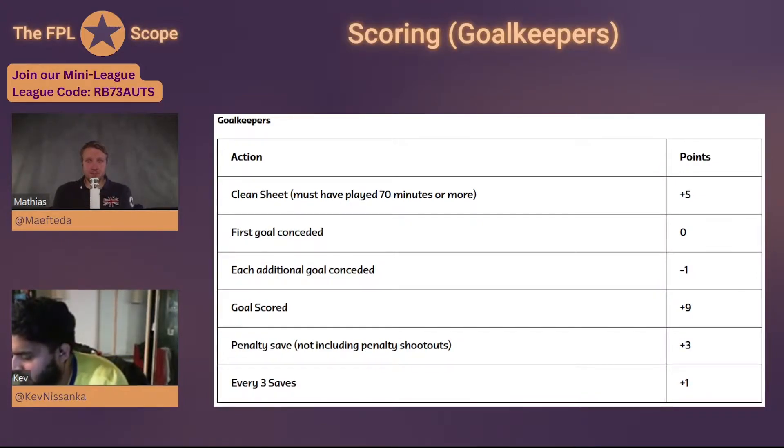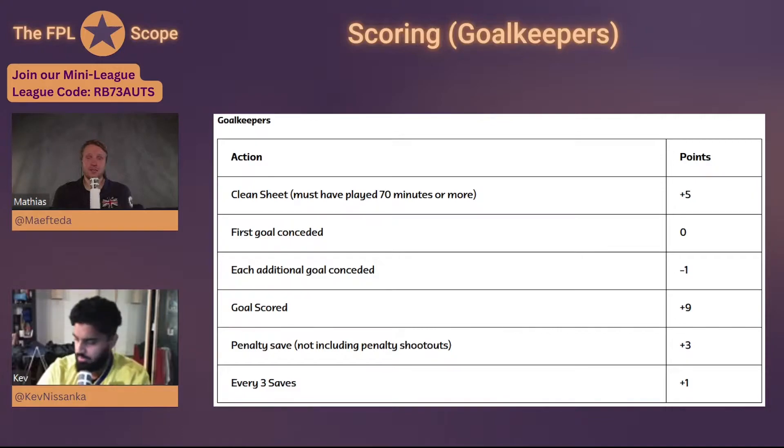For goalkeepers, you get five clean sheet points compared to four in FBL, but you have to play 70 minutes or more. For goals conceded, it's different from FBL: the first goal conceded wipes the clean sheet but costs nothing extra, then every additional goal conceded is minus one. So if you lose five-nil, your goalkeeper gets minus four points.